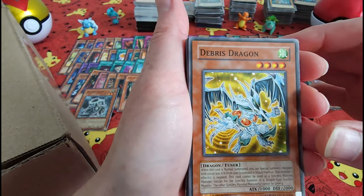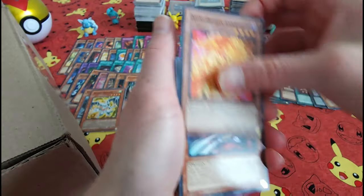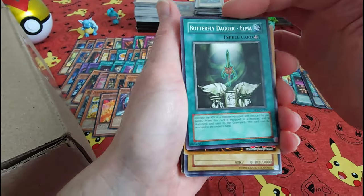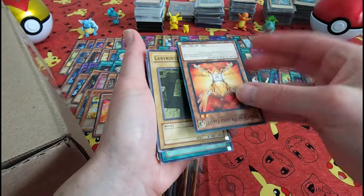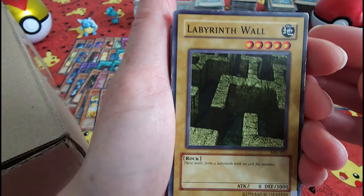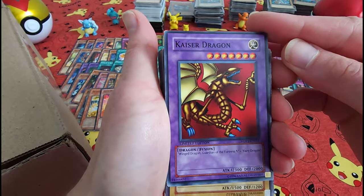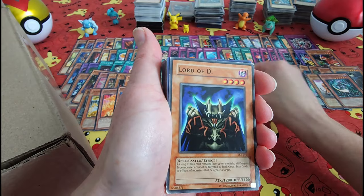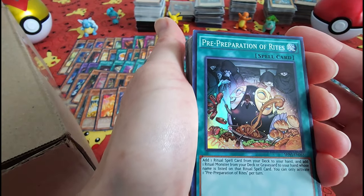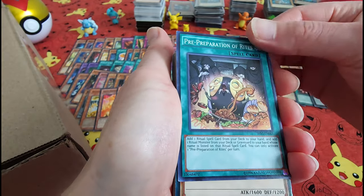Ancient Gear. Debris Dragon — he belongs with the Twister, wherever that is. Butterfly Dagger. The Herald of Orange Light. Oh, Twister — again with the Debris. The Lord of D. Pre-Preparation of Rites. There you go — you've got a great meal there: salad, pasta, bread. I don't know what that is — some aftertasting gravy or something creepy.